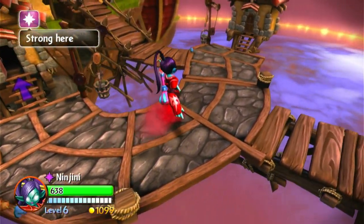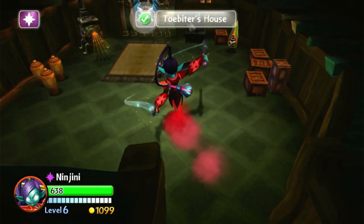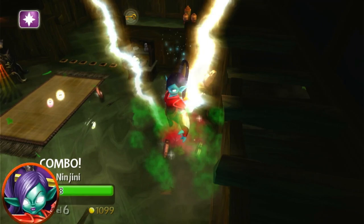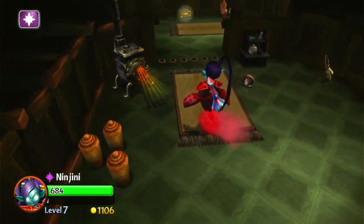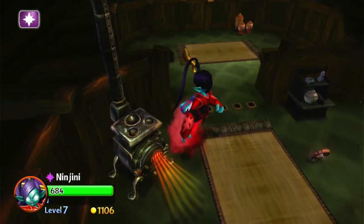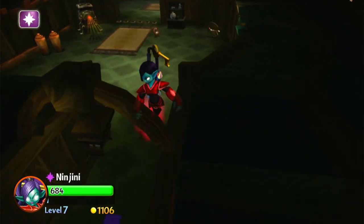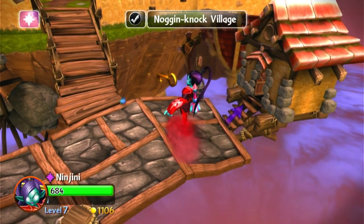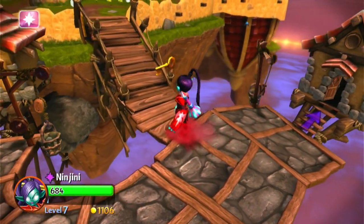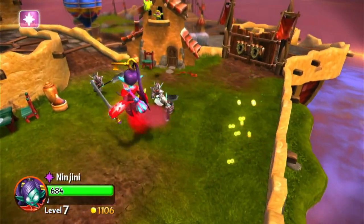Alright, that's one treasure chest found. I'm already level 7 — nice. Let's go check the other house out. Oh, we need two keys. I think they have the keys on top of this thing.